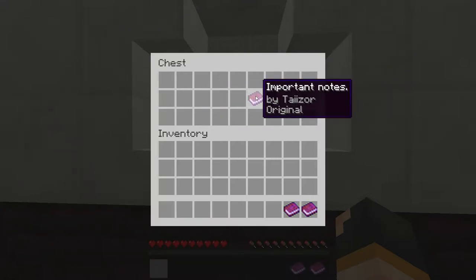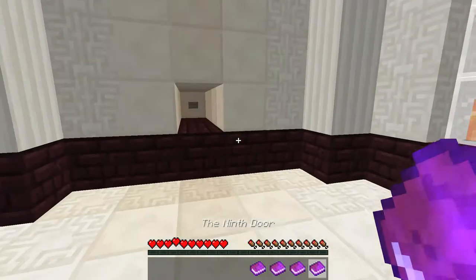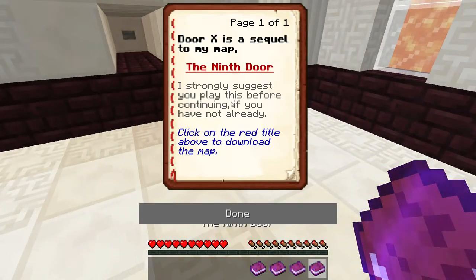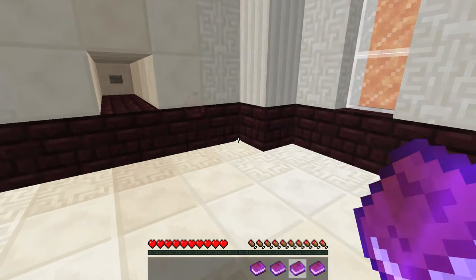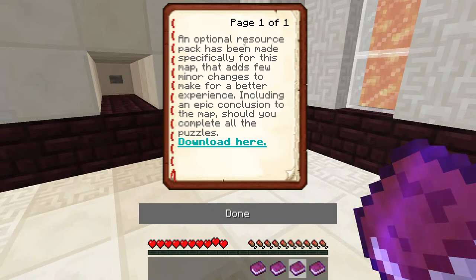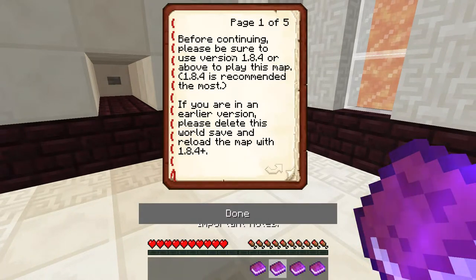The 9th Door resource pack, important notes, and remember this word. That's an interesting book. To download the map - I've already done that. I would have played through some of it but I could not progress because some items weren't loading up. There's an optional resource pack. Make sure to use 1.8.4 and above - I'm on 1.8.7.